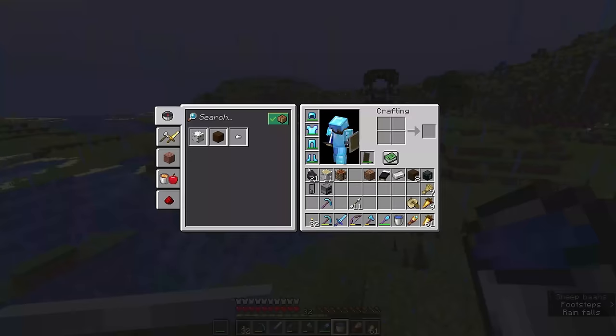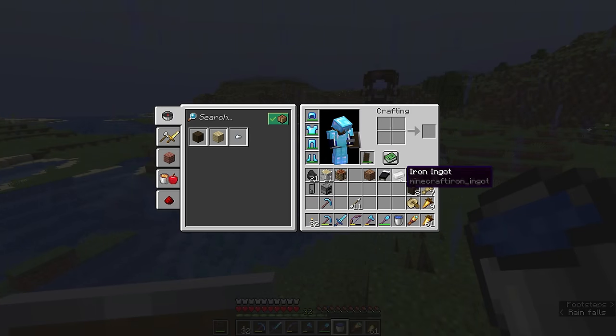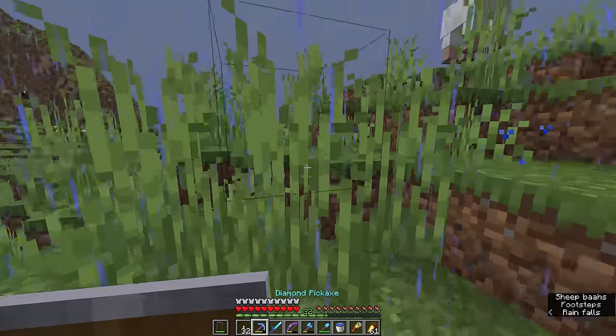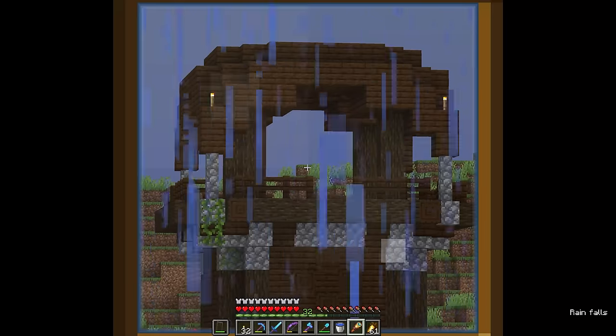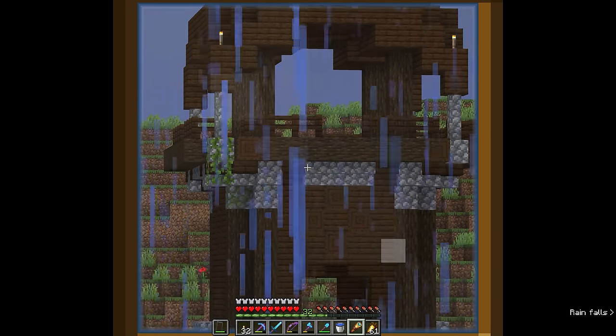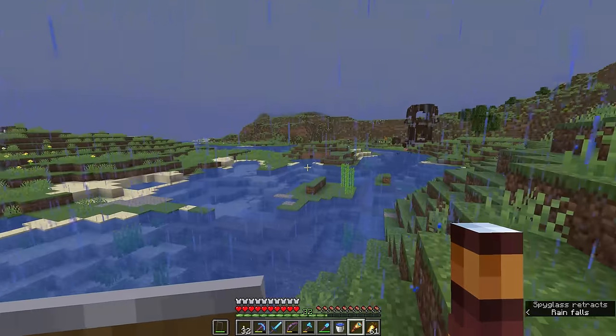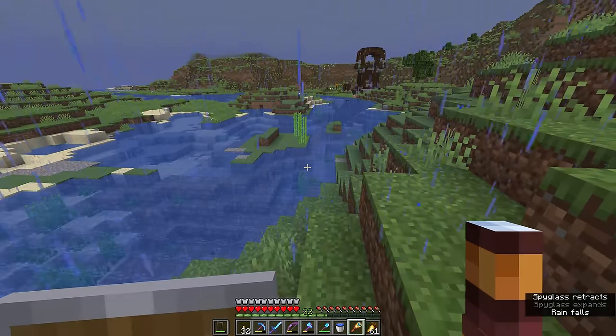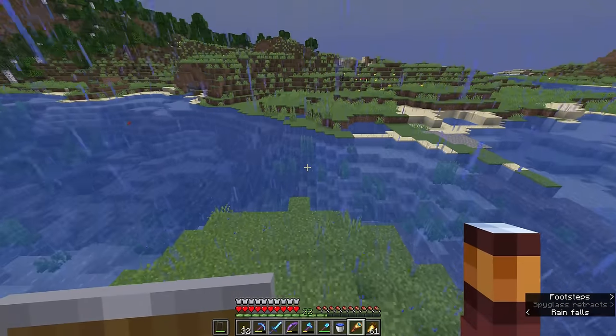That's really all pillager watchtowers are needed for. As we can see from the loot in our inventory, it barely qualifies as loot — one iron ingot and some wood, the kind of stuff we can get more or less anywhere. While you might get occasional emeralds from pillager outposts, unless you're really hurting for emeralds and haven't found a village yet, it's not really worth the crossbow bolts in the back. So we're going to leave this structure behind and go on a bit of an adventure.